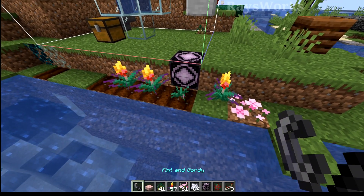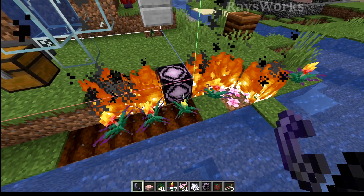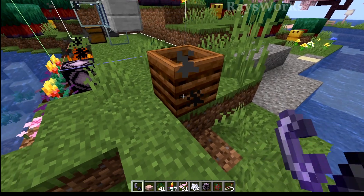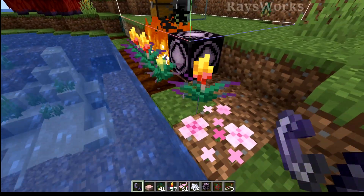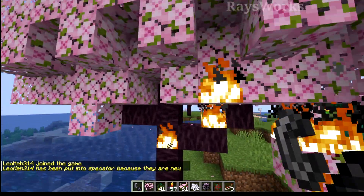When it comes to flammability, it doesn't seem you can start a fire on the new blocks. An easy way to tell if something's flammable is clicking on the side of it — if it places a flame against it then it can be burned. When it comes to the big cherry trees, you can see that the leaves as well as the wood are all flammable.